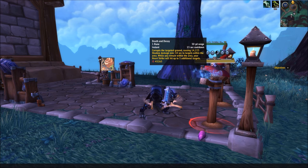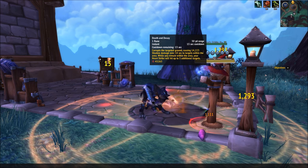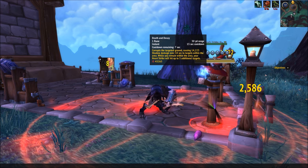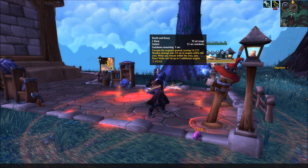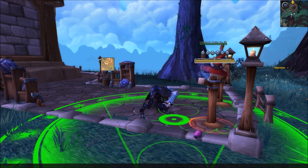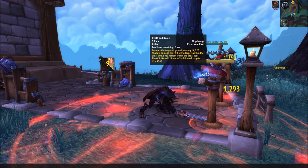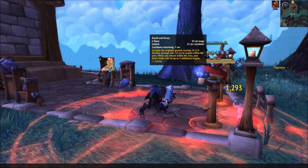Death and Decay is your AOE move. It places a zone on the ground that hurts all enemies that stand in it, so you can throw it out for bonus damage. If possible, you should try to stay inside your Death and Decay zone, because it makes your Heart Strike move a bit better. Death and Decay takes one rune to use, but you'll regularly get free uses out of it by just auto-attacking targets that have your disease on them. As long as your targets have Blood Plague on them, these procs should take priority — but pretty much never use Death and Decay if it's not free.